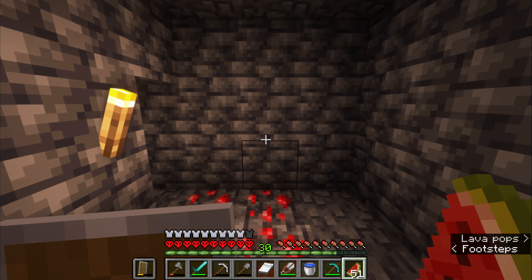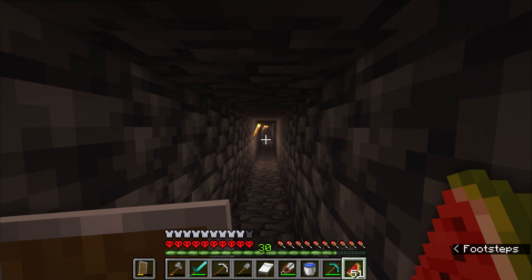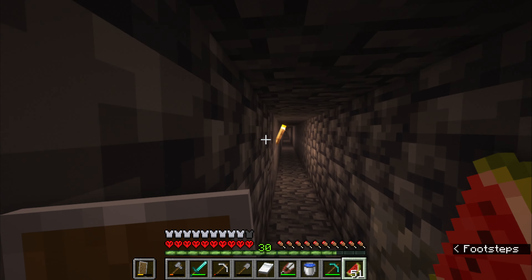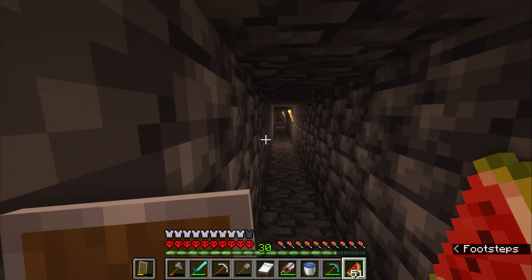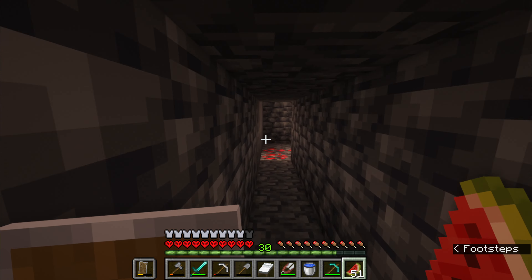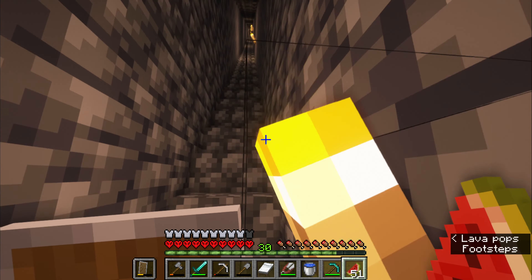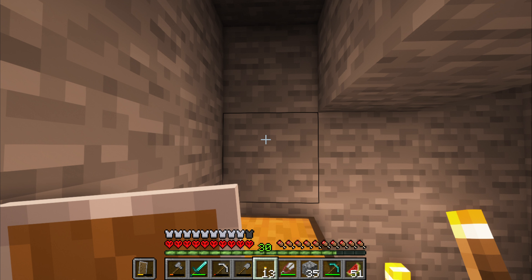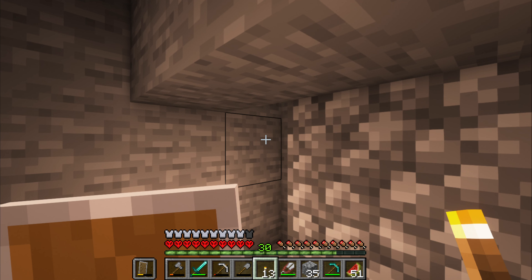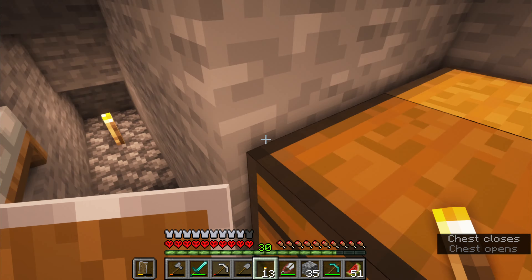I've just noticed something while running up and down this mine shaft: normally you cannot run when you're touching walls. For some reason I'm able to run and touch this wall. Is it something that happened in an update? I'm pretty sure I couldn't run against a wall in older versions. I'm going to try my best to AFK in the world, and I want to AFK so the wheat grows.